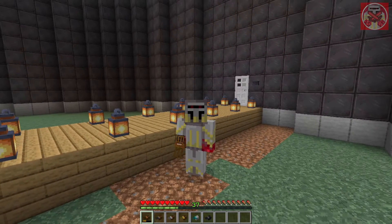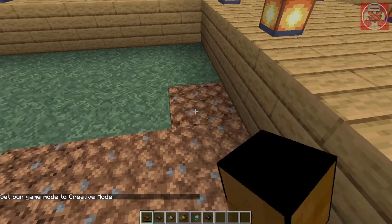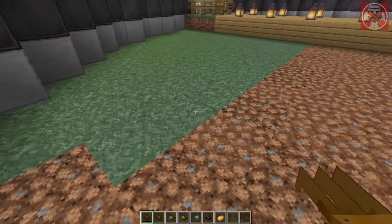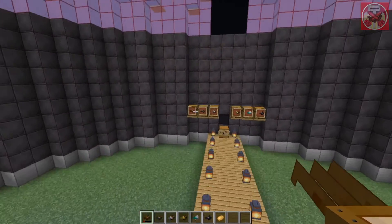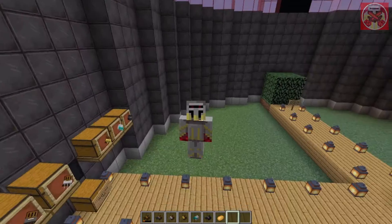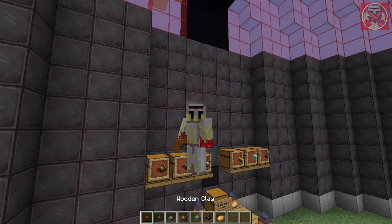The loot you get from digging in the dirt depends on the claw you're using. You can probably guess the wooden one is not going to give you the best loot. I just got a potato — that's one of the things you can get from digging up the dirt. I have some different chests showing different kinds of loot you can get from each claw, which I dug off camera. From the wooden claw chest you can basically get seeds, coal, grass, potatoes, clay balls, and sticks — not really the greatest loot, but that's expected from a wooden claw.